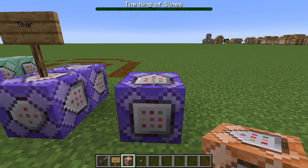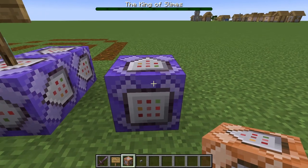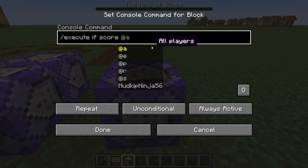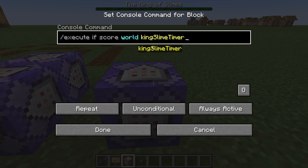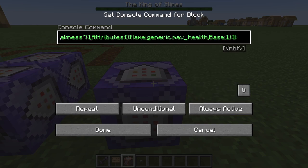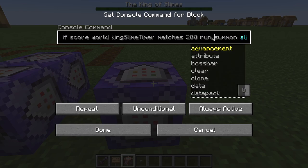Now we've designed our little debuff slimes, but we still need a way to spawn them in the fight. In this repeating command block, we need to only execute our command when the timer reaches a specific time. So let's do: slash execute if score of our fake player world of the objective kingslime timer matches — and this time we're going to do exactly 200 without any dots — run, and then just paste our summon command from MCStacker. Make sure when you paste it, it doesn't actually have the slash at the beginning. Whenever our timer reaches 200 ticks, or 10 seconds, it will summon our slime.